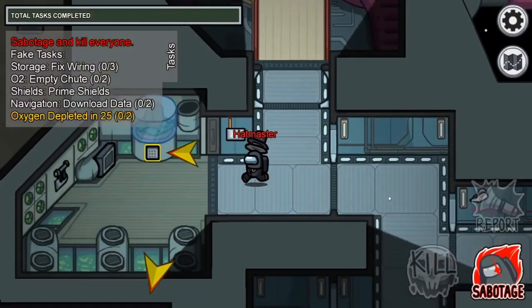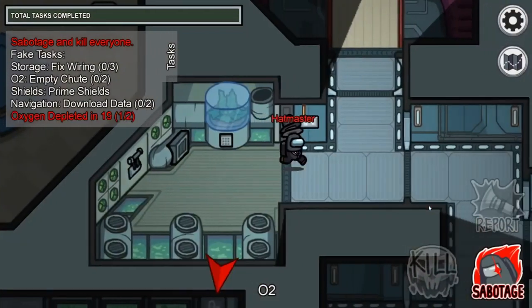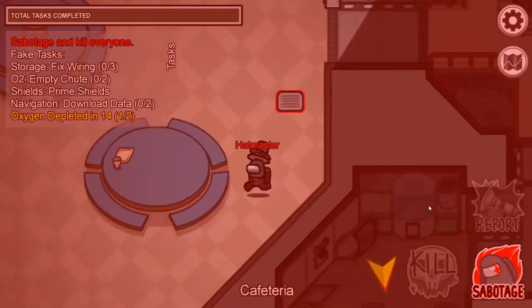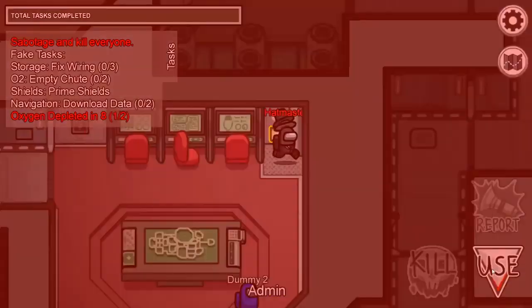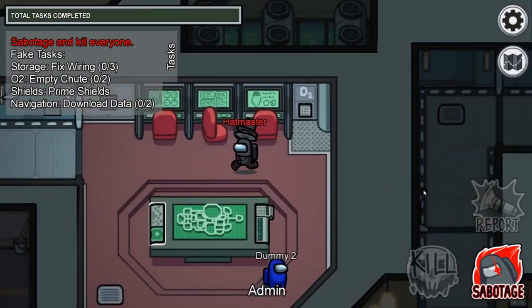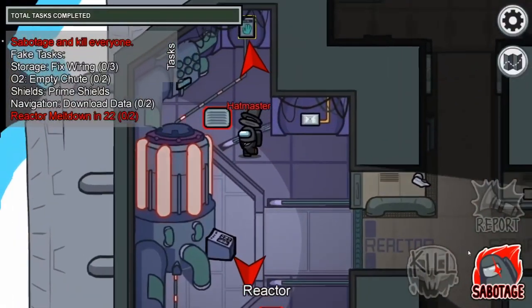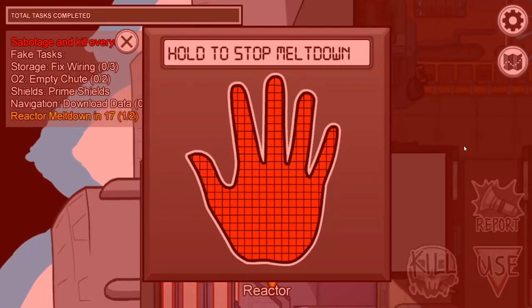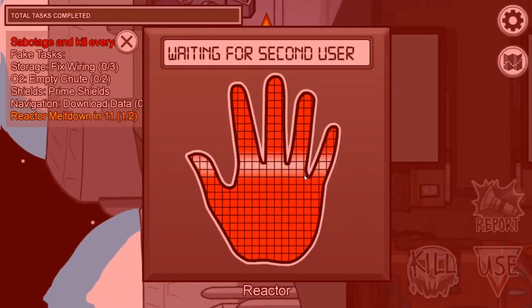Impostors can also sabotage oxygen. This is a critical sabotage because if the crewmates fail to fix it, the impostors will win the game. All the crew has to do is type in two codes at the oxygen panels — one is located in the oxygen room on the top right of the ship, and one is located in the admin room in the middle of the ship. Sabotaging the reactor is another critical sabotage. All the crew has to do is go to one of the hand scan locations and have another crewmate go to the other. They have to be scanning at the same time to fix the reactor, otherwise the reactor will count down and the crew will lose the game.